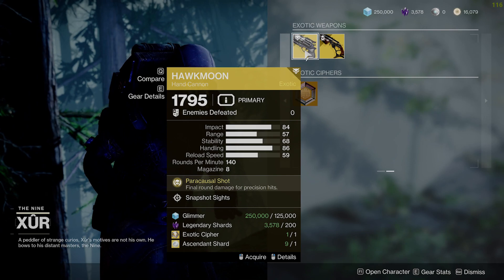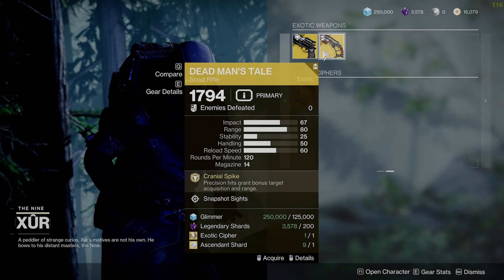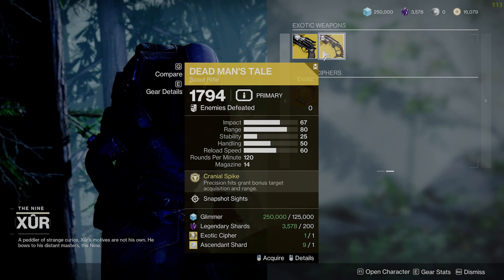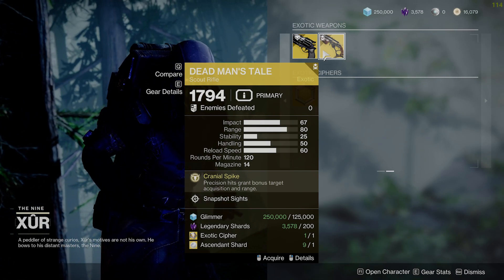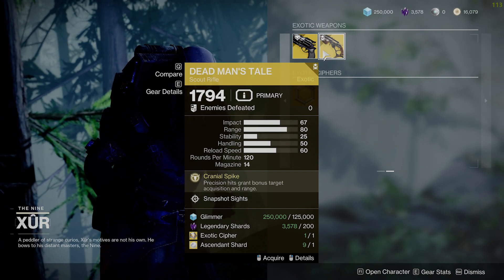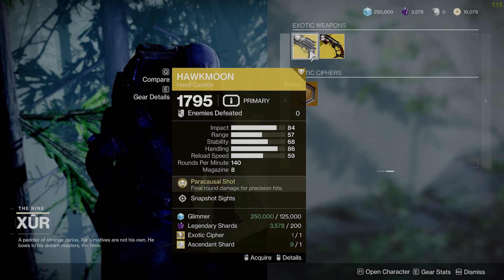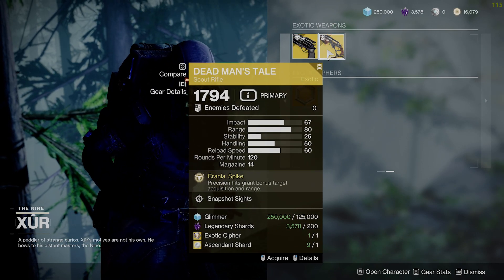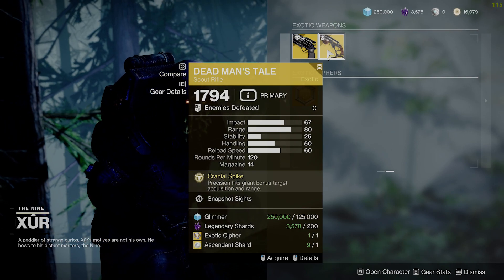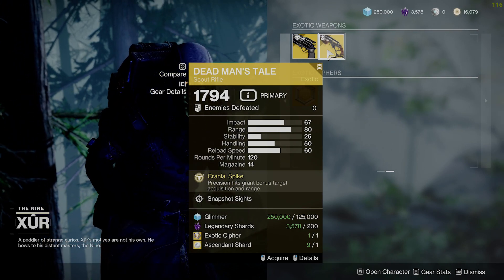Hawkmoon and DMT — you've got Snapshot on both of them. If you don't know, they will be craftable at some point in Lightfall, I believe in Season 22. Both of these weapons are decent. You don't have to have them. I kind of like the Snapshot roll on the Hawkmoon — it's okay. Snapshot on DMT is not that great. If you just absolutely have to get it, then you can, otherwise feel free to skip.